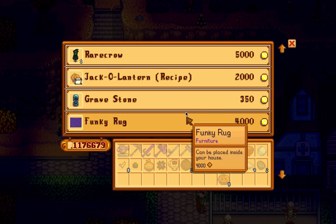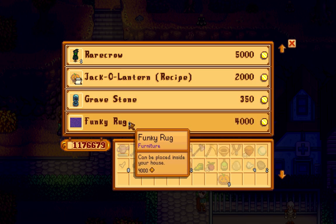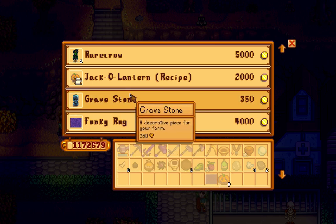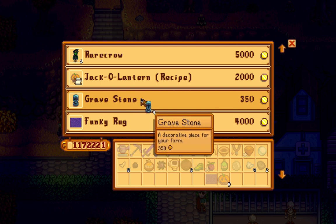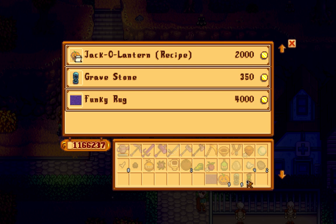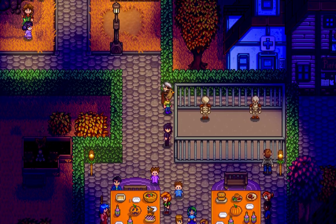Let's get all these jack-o'-lanterns. I don't think I need a recipe. A funky rug — that wasn't in the catalog, let's get that. Gravestones — a couple of gravestones for my farm, and a rare crow, even though I don't need it since crows don't appear there.